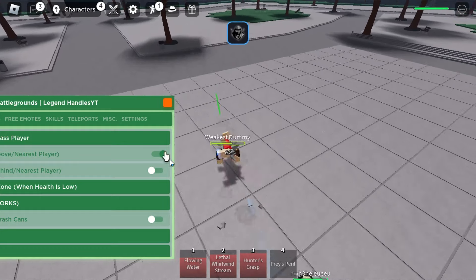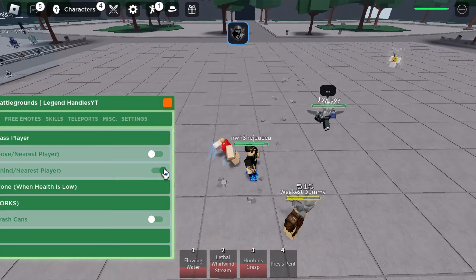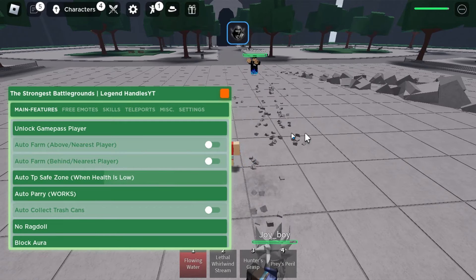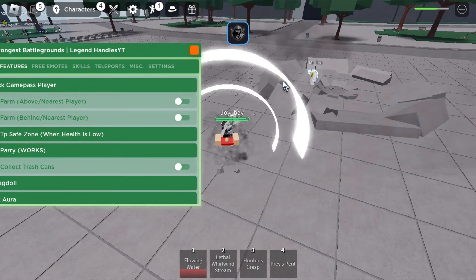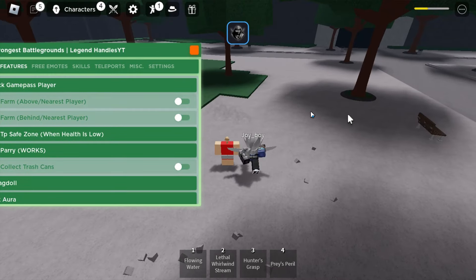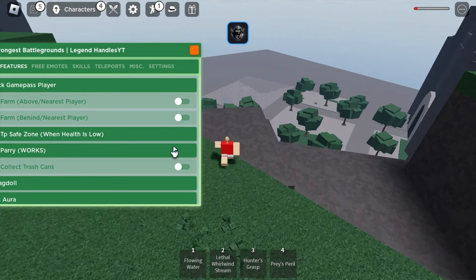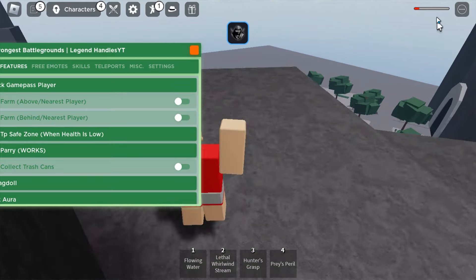There's also a behind mode where you go directly behind them. As you can see, that's good. There's also auto TP to safe zone when your health is low, so that's really good — you can just press that and as you can see it just teleports you there. It's like a god mode kind of thing.